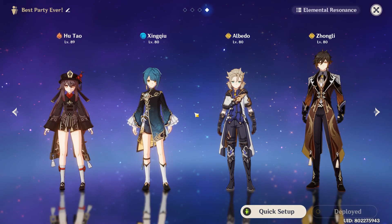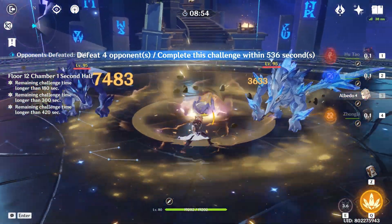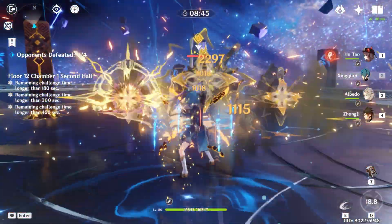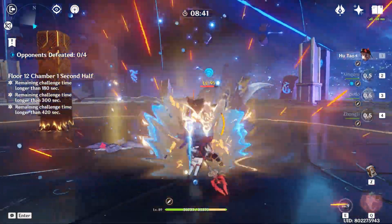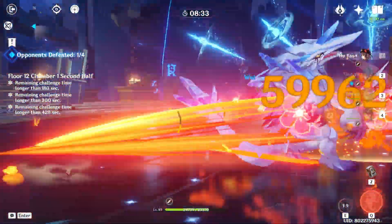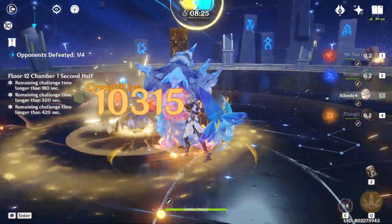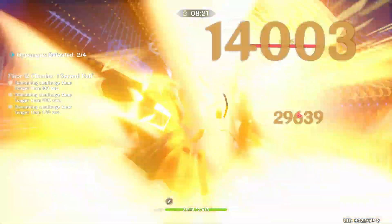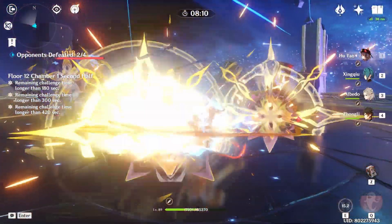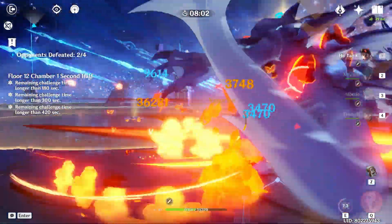Another well-known team is Hu Tao, Xingqiu, Zhongli, and Albedo. Hu Tao and Xingqiu act as the main drivers with their consistent Vaporize reaction. With Zhongli's resistance shred to opponents, you technically deal more damage. And when you use Albedo's burst, your team gains an additional 120 EM, so that's another boost. This team complements the main DPS, Hu Tao, so she can deal massive Pyro damage from either her skill or her burst. Xingqiu consistently applies Hydro, therefore creating the Vaporize reactions. Zhongli has a very strong shield and crowd control through his burst, both of which come in handy since Hu Tao has better scaling at low HP — so you know she won't die easily. Albedo works well as an off-field DPS, so they're consistently dealing damage.